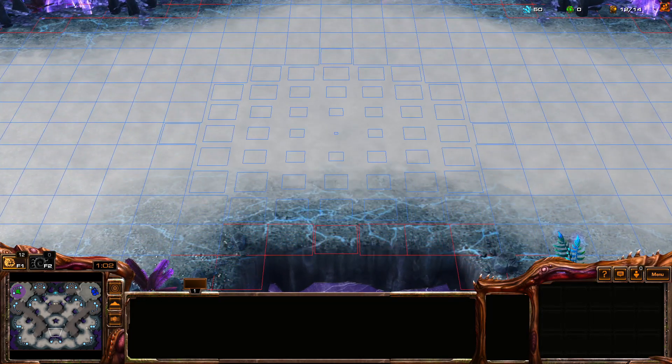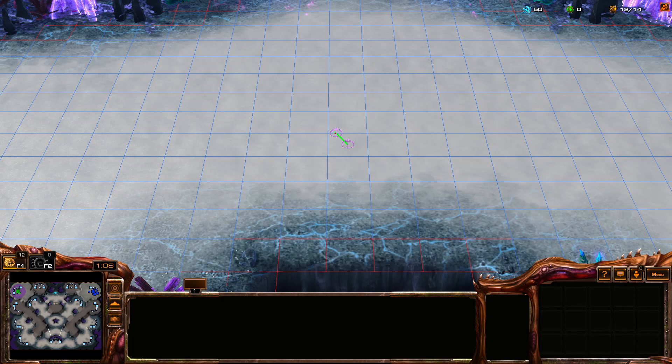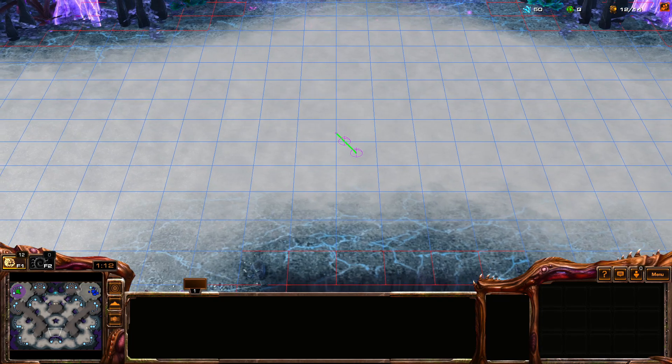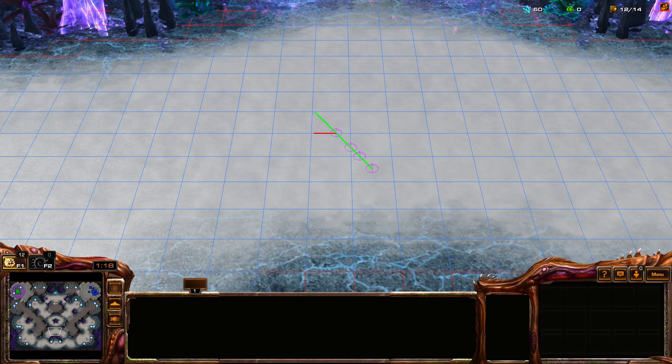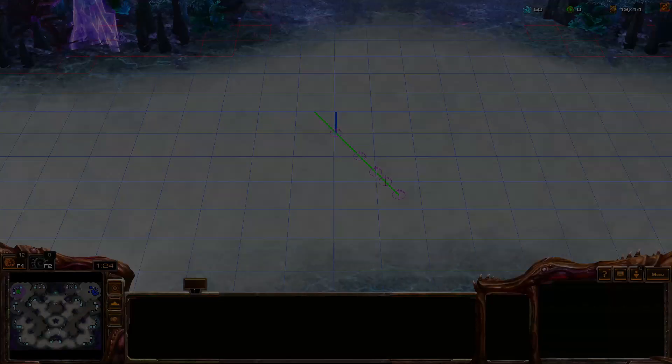All we do is determine how far the ray would travel if it moved by 1 in x, and how far it would go if it moved by 1 in y. We take the smallest of both, and we've got the smallest step that travels to the next tile. If both are equal — meaning we get the same result whether we move in x or y — it means we moved in diagonal. Rinse and repeat until we hit a wall.